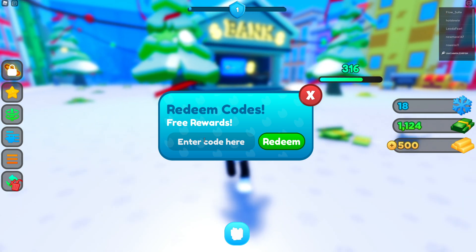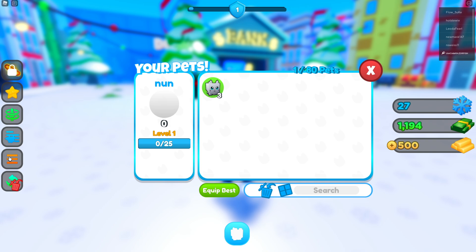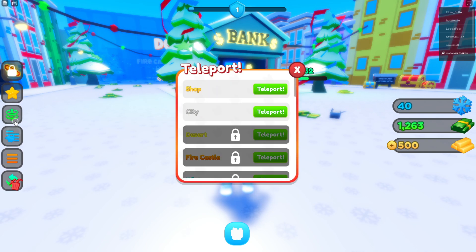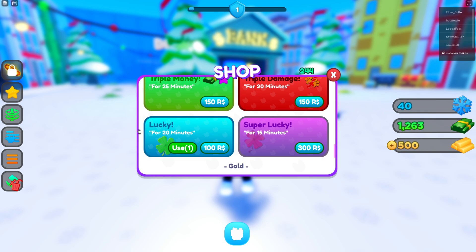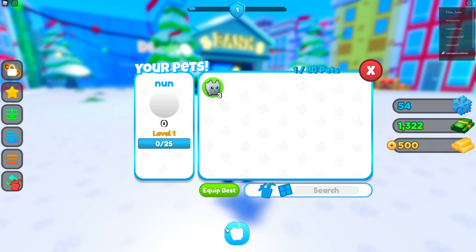The first code is 'youtube' with a capital Y. This code is still redeemable — it was only supposed to be available for one hour after the update, but it's still working. It gives a lucky boost. I was hoping it gave more than one boost since it was supposed to be limited, but it's still active so make sure you redeem it before it's gone.